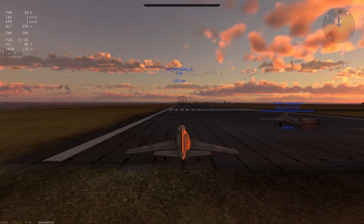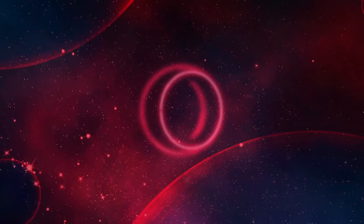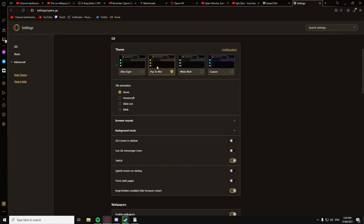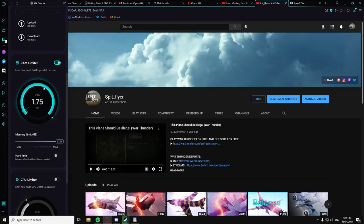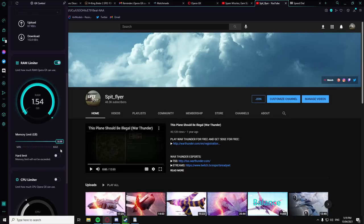Before we do that, I'd love to talk about our sponsor for today's video. This video is sponsored by Opera GX. Opera GX calls itself the world's first gaming browser, with features tailored specifically towards gamers, especially those who cannot afford powerful computers. Opera's GX Control feature allows you to limit the amount of CPU and RAM usage by the browser, which is very useful for those on laptops or older CPUs trying to allocate as much of their processor as possible for gaming.